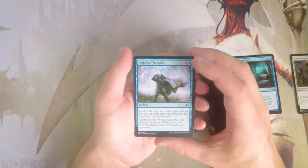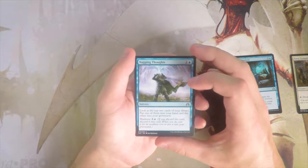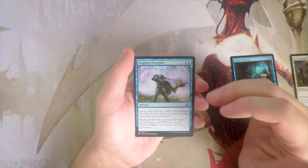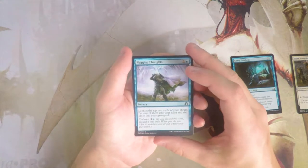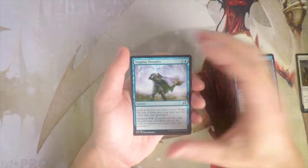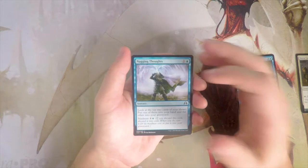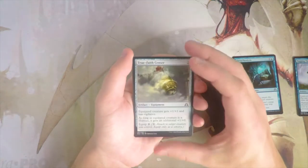Nagging Thoughts — a sorcery for one and a blue. Look at the top two cards of your library, put one into your hand and the other into your graveyard. It also has a madness cost of one and a blue — if you discard this card you can pay the madness cost and get the effect. This works very well with Stern Constable. I think it's a decent draw spell but not something I'd necessarily want to first-pick.